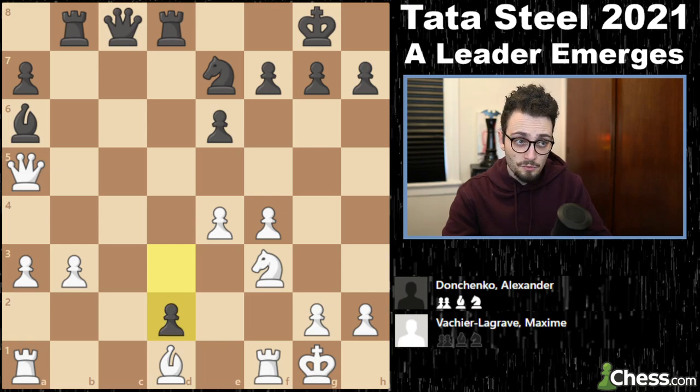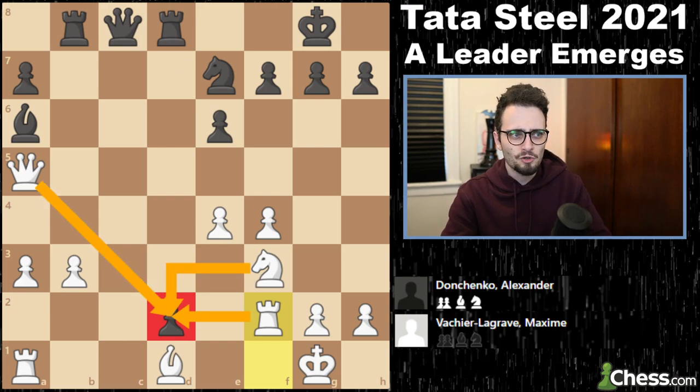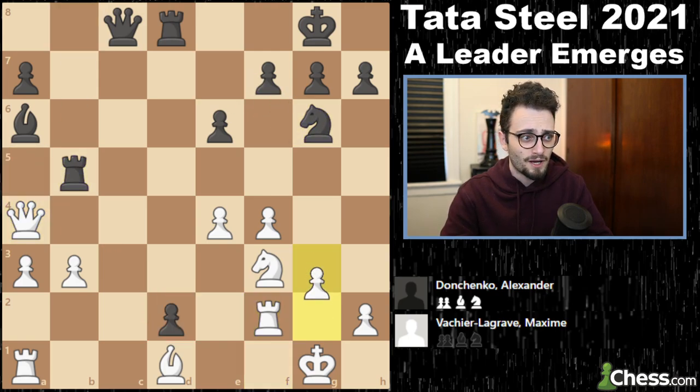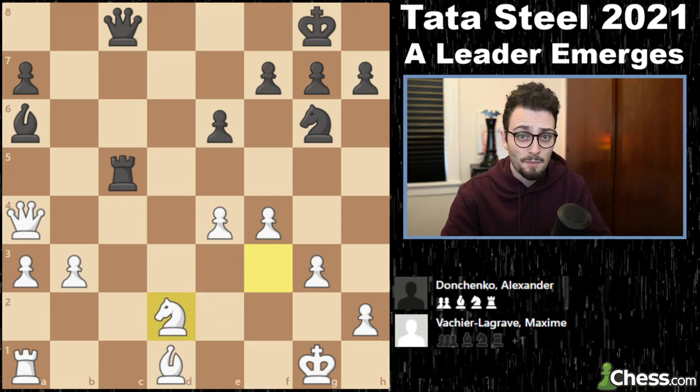When Donchenko pushed the pawn forward to attack the rook with the bishop from a distance, we just got rook f2 — wandering into the wrong part of town. MVL consolidates and wins the pawn. Now MVL is up a pawn, but Donchenko has a very active piece on c1.